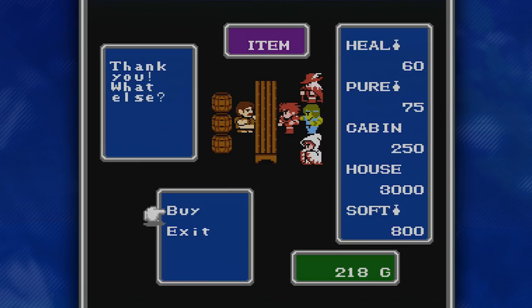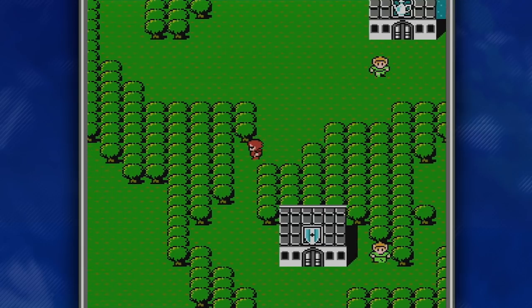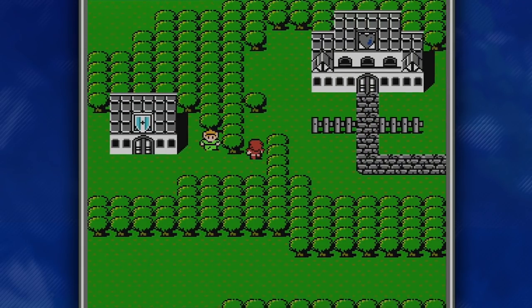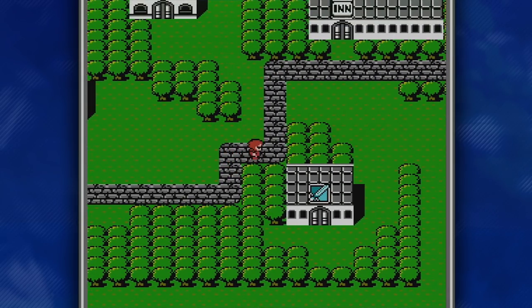I'm going to stop with 218 gold left, and the reason is pretty simple — if a character dies, it costs 200 to revive them. So just in case someone dies, I want to have a little bit of money left over. We're going to get out of this place and go back to that castle.